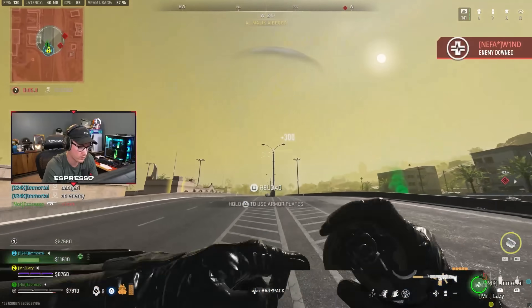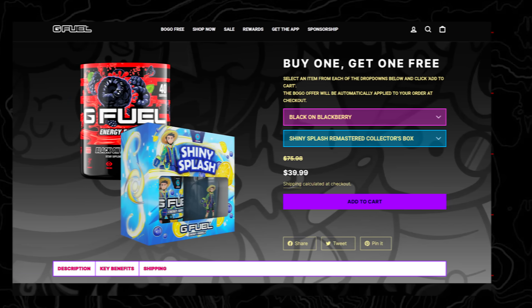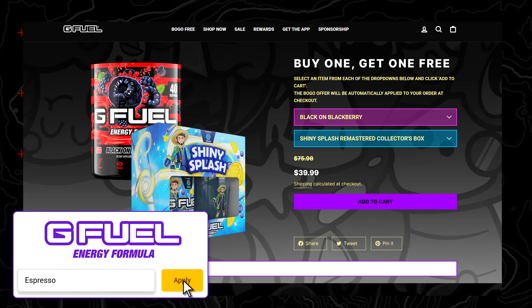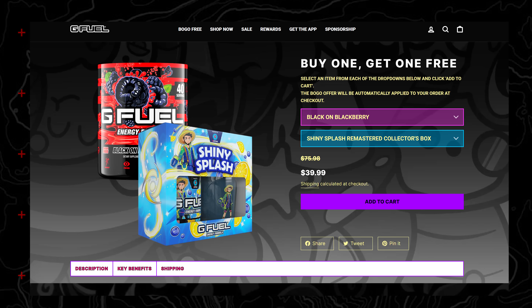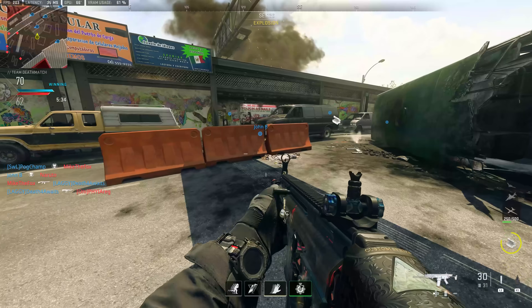On Twitch or Kick we'll be doing things like Warzone ranked and the grind to Iridescent along with other stuff. Also, check out my friends over at GFuel, which right now has a buy-one-get-one sale going on — great flavors like Black on Blackberry, Shiny Splash, Hype Sauce, and more. All that linked below.